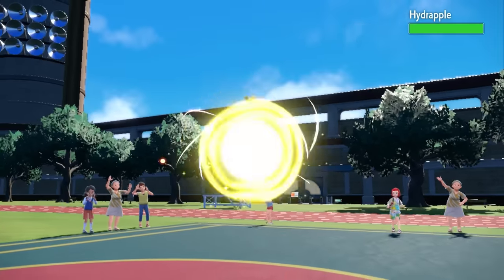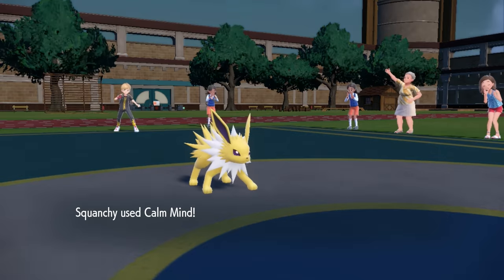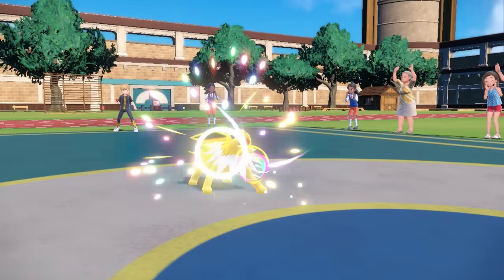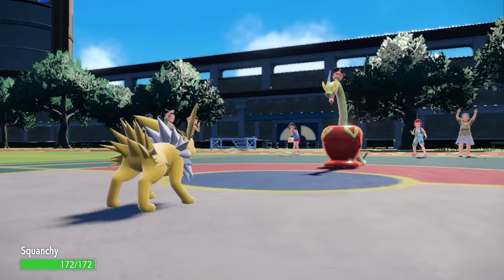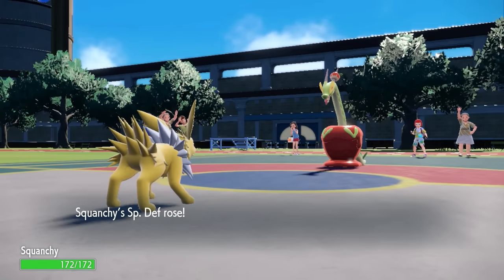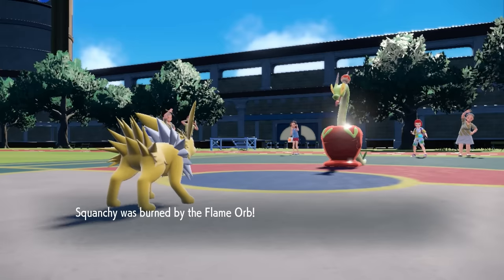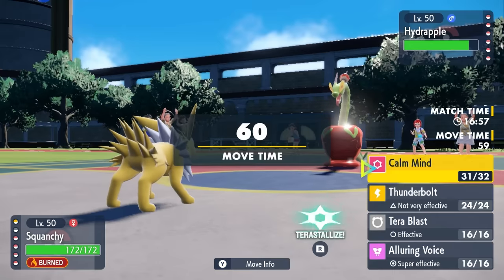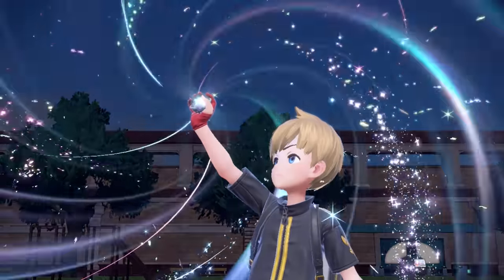As I go for the Calm Mind, they end up bringing in the Hydrapple. I do enjoy the defensive core of Hydrapple and Milotic — it's pretty hard to break in general. However, Jolteon is here to do two things: have Quick Feet and not give a damn. With the Calm Mind, I get my Flame Orb activated. Not that I need the speed to outrun Hydrapple, but I can now go for that Terra Ice.